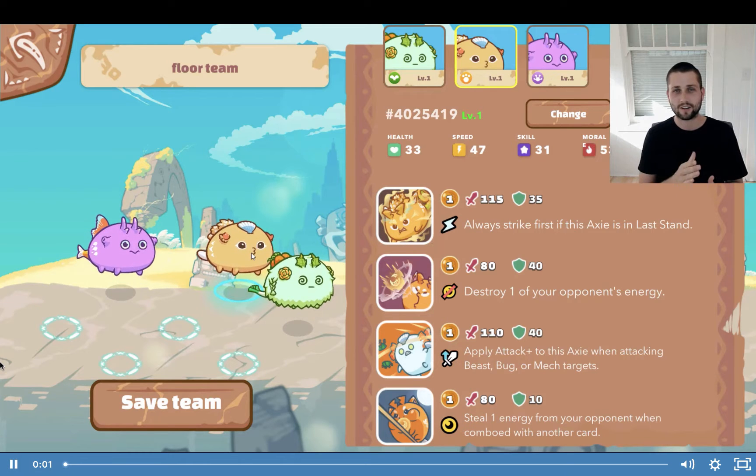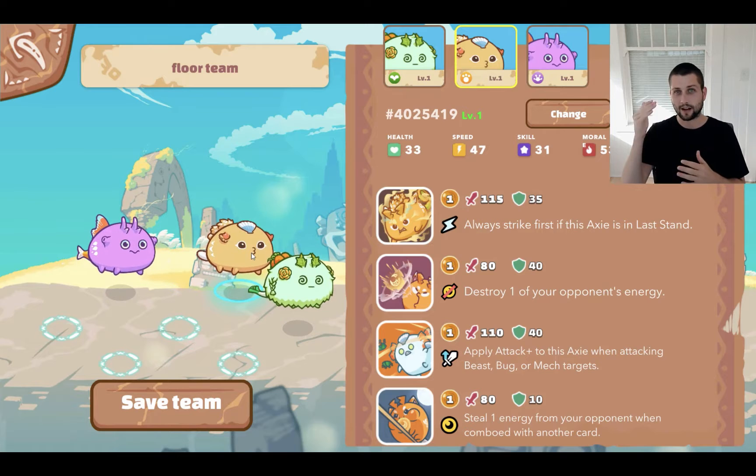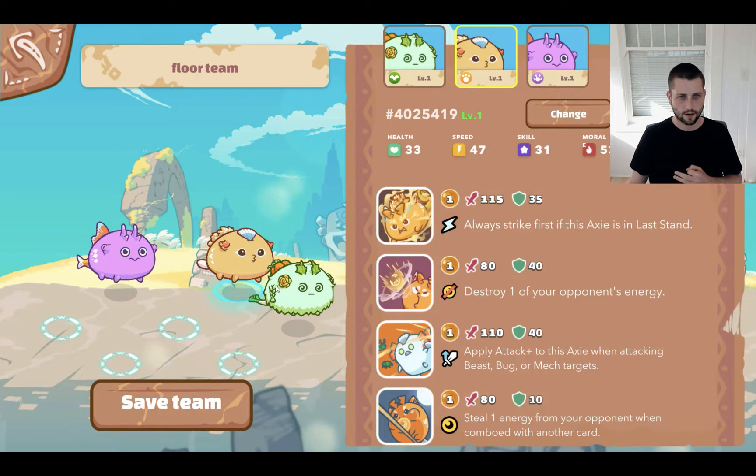We are now in our final in-game execution lesson. What a ride it has been. I hope you've gained a ton of value so far from this course. Let's close it out strong here and talk about the Beast-Reptile combination.